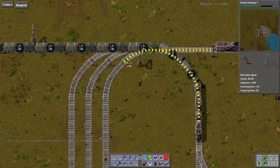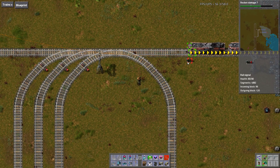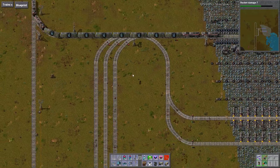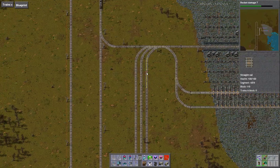There are different kinds of signals. There's a chain signal — this is a chain signal — and this is a rail signal, just a regular rail signal. It wasn't until version 0.12 that we got chain signals, and chain signals have changed quite a bit in terms of how you can build trains and what you can do with them. We'll be covering that too eventually.